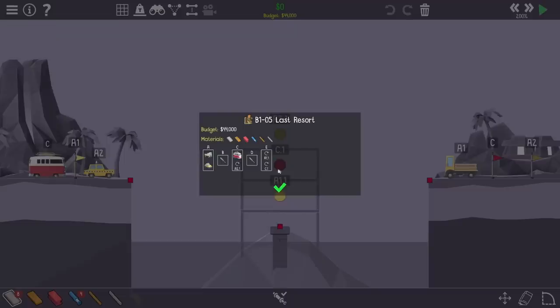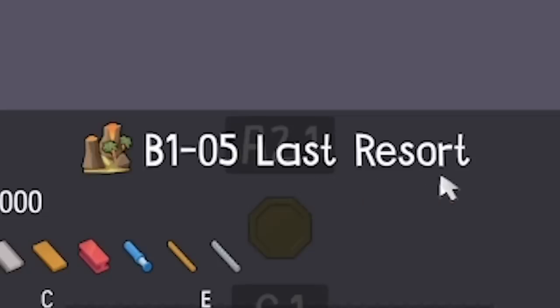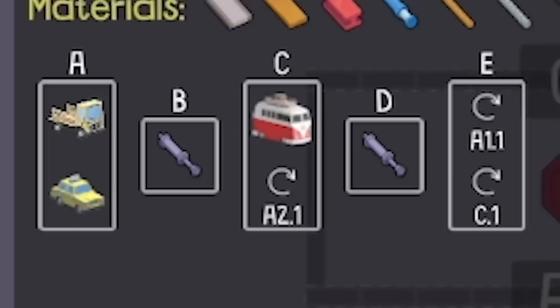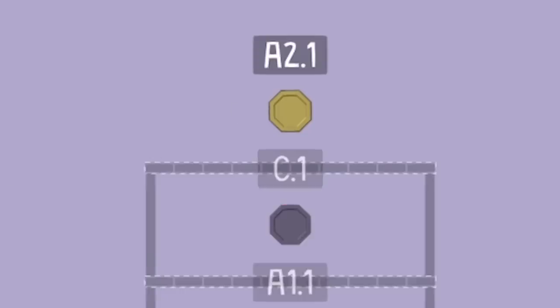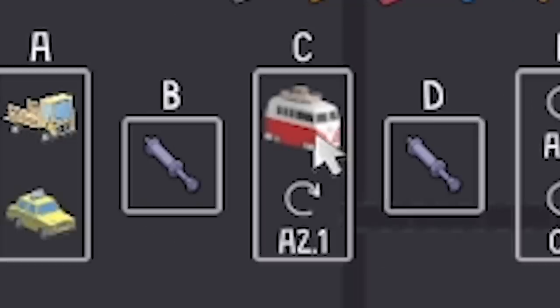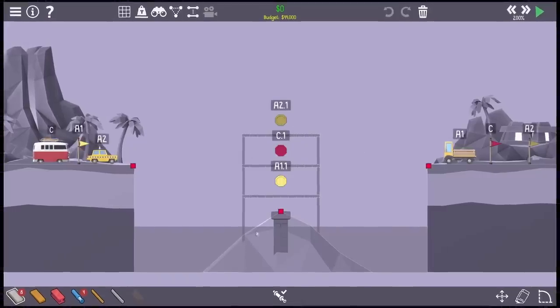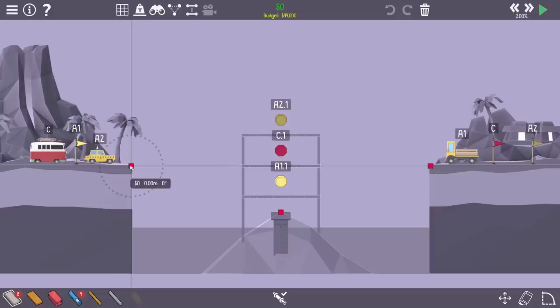It's time to do some bridge building ourselves now because we're on to B105 Last Resort. This one we have hydraulics - the truck and the car go, truck on the right has to end up down there, taxi on the left has to end up up the top. These are stop symbols so they're going to stop there, then there's the hydraulic phase, then the camper van goes to the middle, and A2.1. We've got a hydraulic level essentially, and we've only got eight roads.